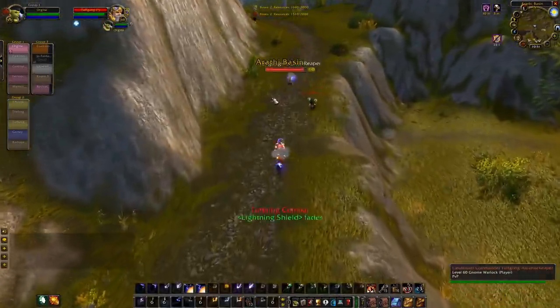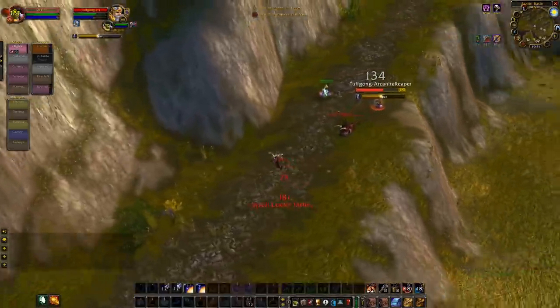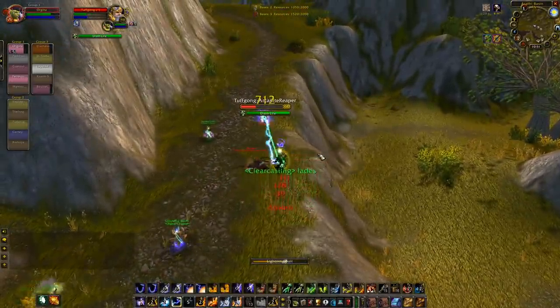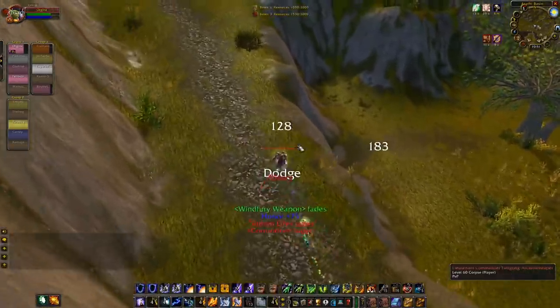Go — warlock here. Put up an earthbind totem. Opens up with an improved counterspell. Going to ground this fear. Going to kick that mana drain. Going to cast on him — chain lightning, lightning bolt out of this, into earth shock. Run up, try and win free.